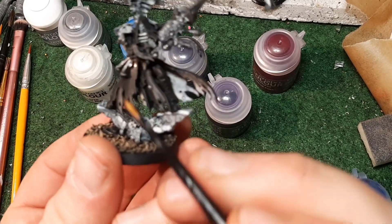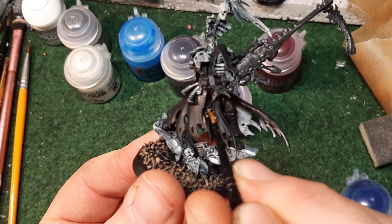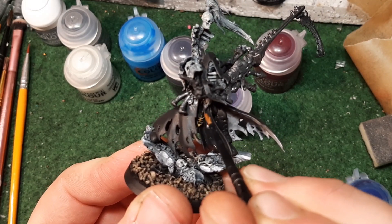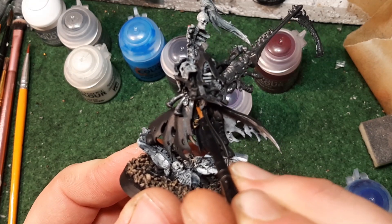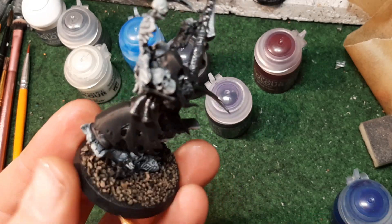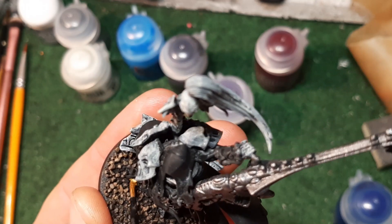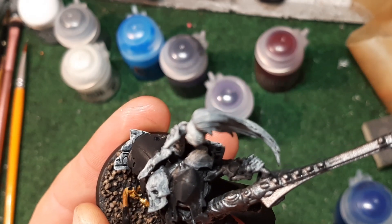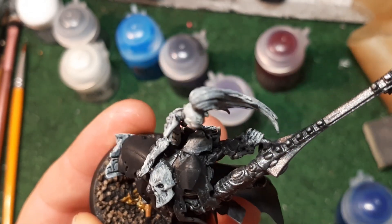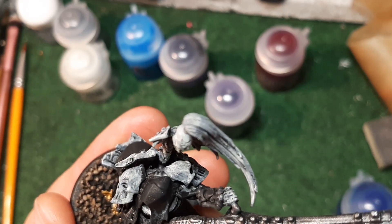I've got some Retributor Armour and I'm going to pick out the little details carefully - the little chains coming down, the symbols, and the crystal attachment. There's actually something on the face here too - I'm going to give it a little bit of gold just to break the base up. I think it's more ruins but I'll do it in gold anyway - it's going to make it really stand out.